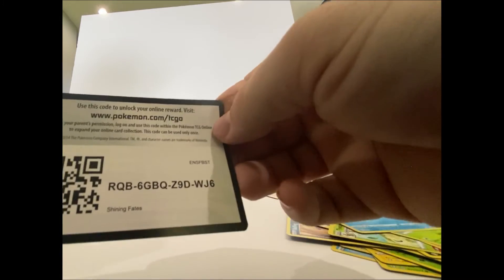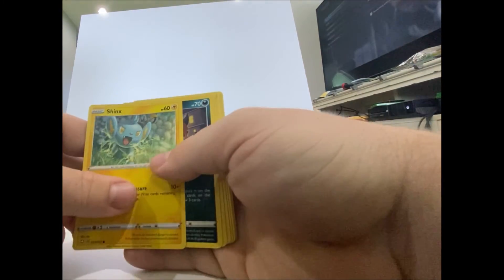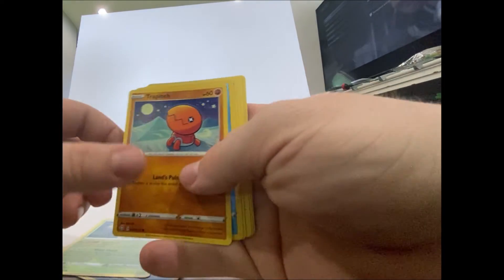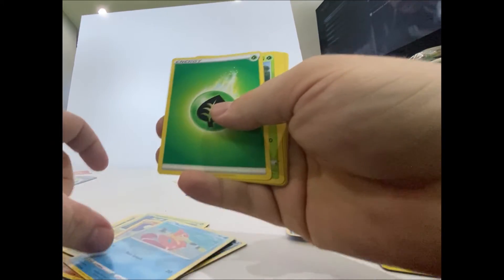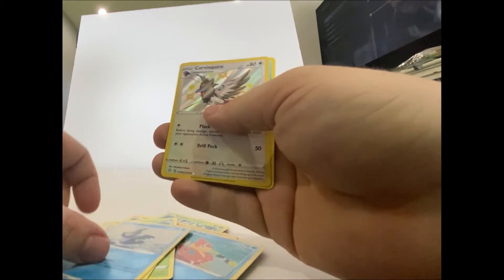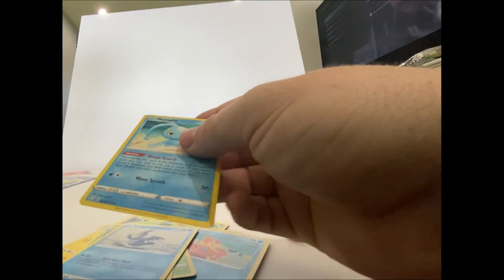First off got the code card for that pack. Got a Shinx, Nickitt, Rattata, Treepunch, Brozzel, energy, Elfgross, Dartrix, Camerupt, and rare Corvisquire and a rare Metvi — Metvi! Get these all organized and on to the next pack.